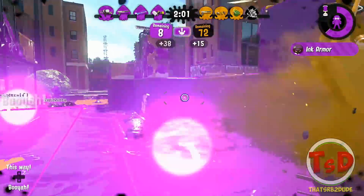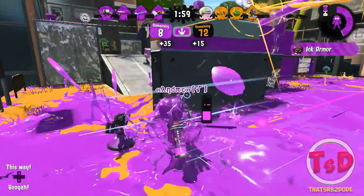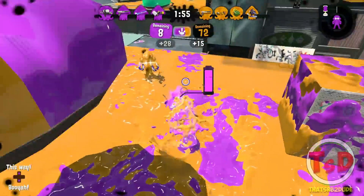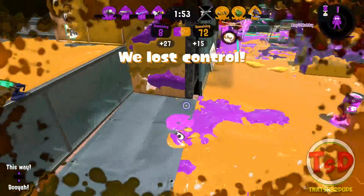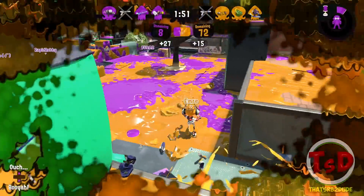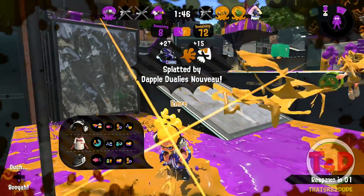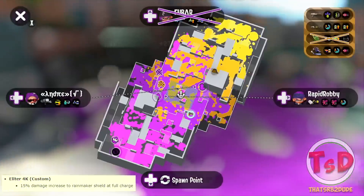For the Squiffer, the air and ground charge speeds are now the same. Beforehand, charging in the air was faster due to a 100% buff to air charging speed, but it wasn't quite the same as ground speed. Now they've made it the exact same speed, so you can jump in the air and charge your Squiffer at the same rate — really cool.